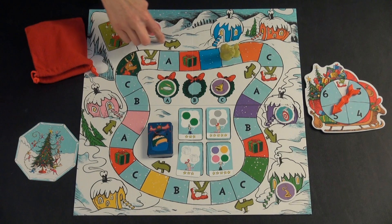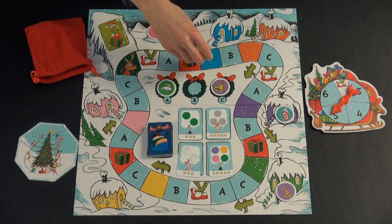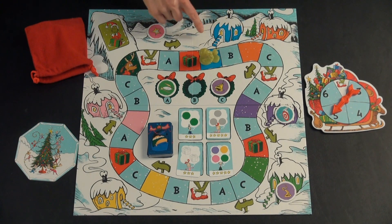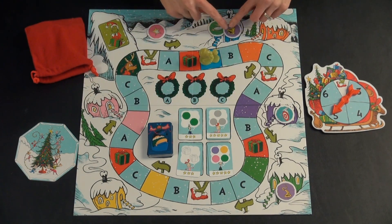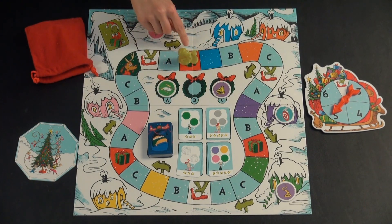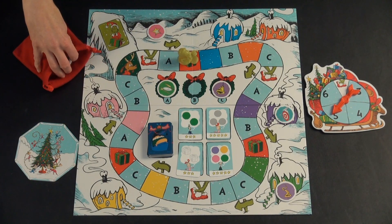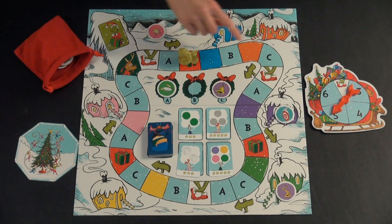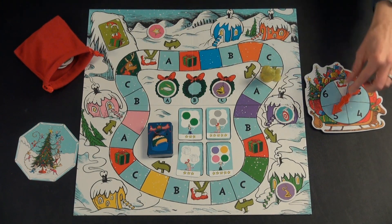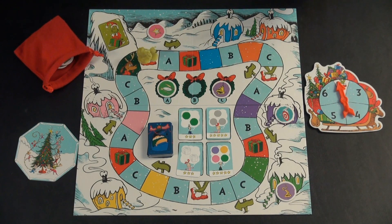Any presents the Grinch collects go up next to his collection pile. If he lands on a color spot, it corresponds to that house — if there isn't any present in that house, the Grinch doesn't get anything. But if it's your house and you have a few different presents on there, you get to choose which one the Grinch steals. If the Grinch lands on a present space, he gets to steal a random present from the bag. And if the Grinch lands on the spot with the Grinch feet, he doesn't get anything for his turn.